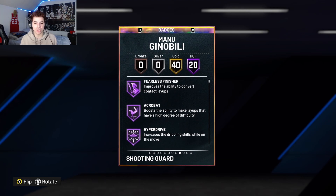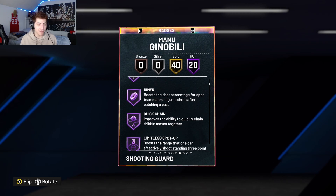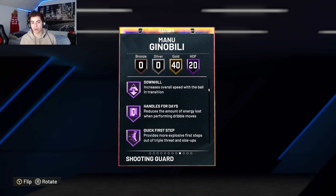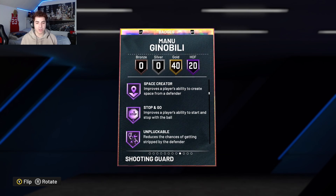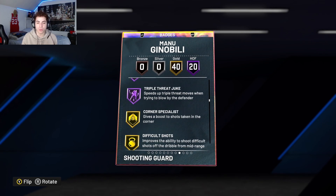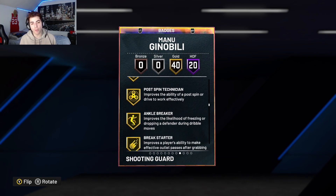He does come with 20 Hall of Fame badges: Catch and Shoot, Fearless Finisher, Acrobat, Hyperdrive, Dimer, Quick Chain, Limitless Spot-Up, Pro Touch, Slithery Finisher, Downhill, Handles for Days, Quick First Step, Space Creator, Stop and Go, Unpluckable, Sniper, Unstrippable, Floor General, Fast Twitch, Stripper Threat, and Juke. He also comes with 40 gold badges.